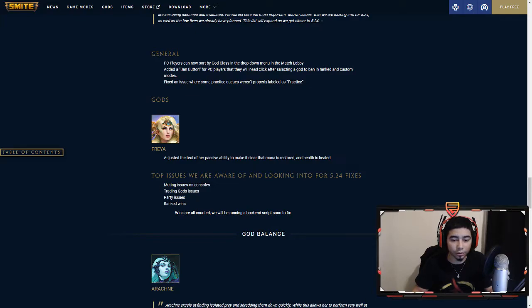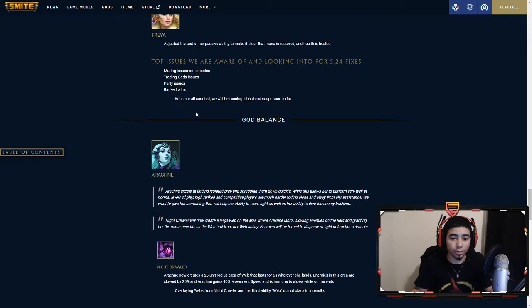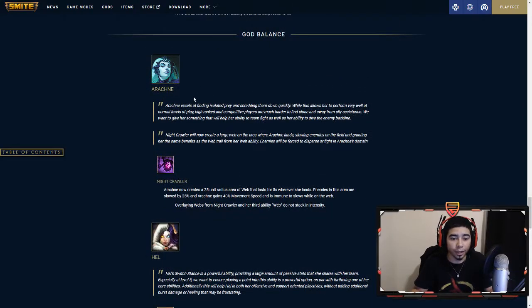Bug fixes include muting issues and console party issues, trading gods, and ranked — ranked wins are all being tracked and will be back in scripts once fixed. Then we got god balances.